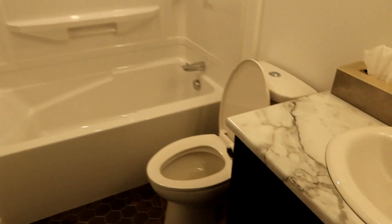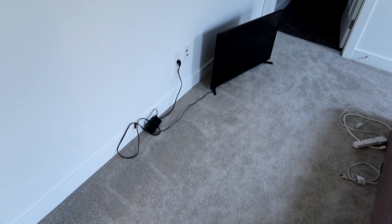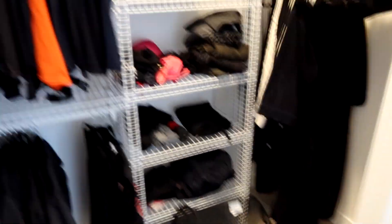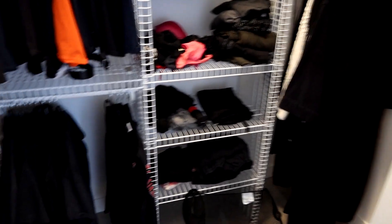Next up we have the spare bathroom. Here's the master bedroom — we don't have much in here yet, we're waiting on something. And I never thought I would be stoked on something like this, but we have this big walk-in closet in the master bedroom. I really like it. Got these wire racks in here — just makes things very convenient for organizing.